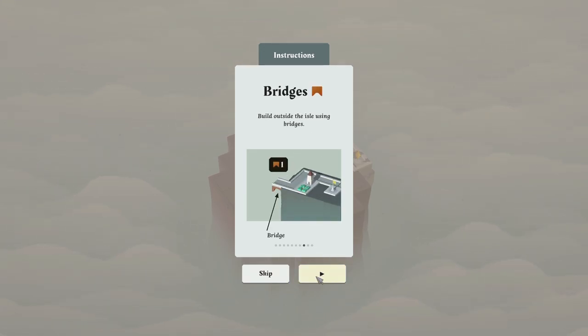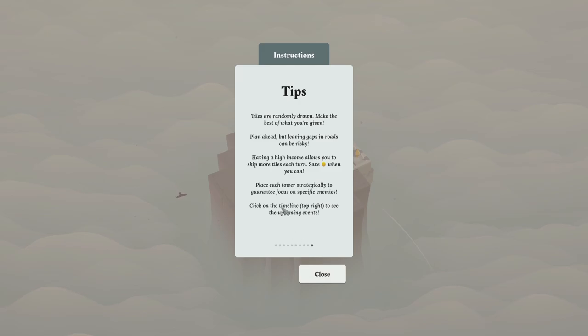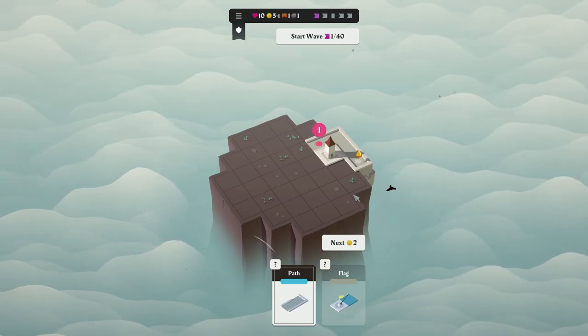Bridges let you build outside the isle, and you can build over existing tiles using bombs. Some tips: tiles are randomly drawn — make the best of what you're given. Plan ahead, but leaving gaps in roads can be risky. Having a high income allows you to skip more tiles. Save money when you can. Place each tower strategically. Click on the timeline to see upcoming events.